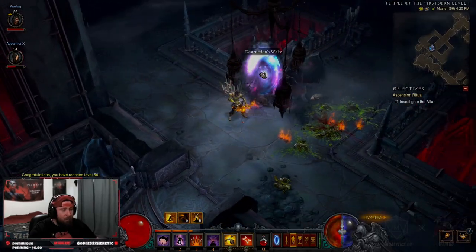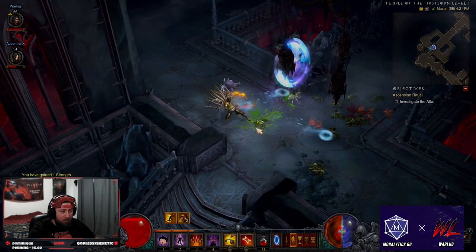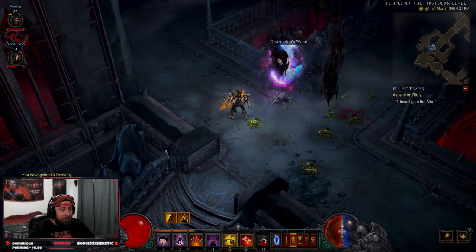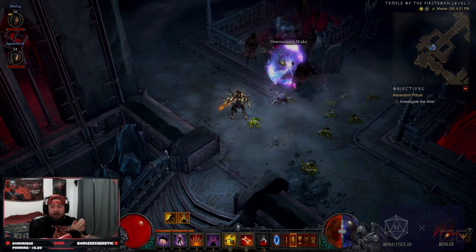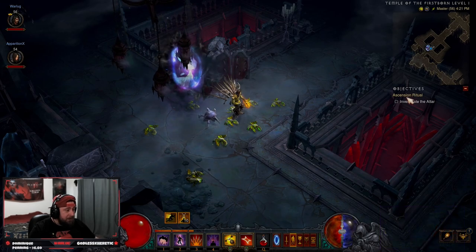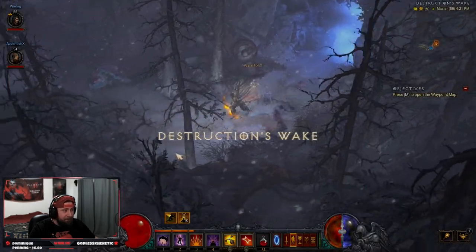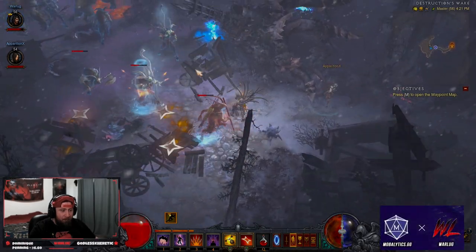We are at a Destructive Wake, which is the brand new portal for the seasonal theme in Diablo 3. They randomly appear from killing any monsters in the game. We're going to go in and check out what this portal has to offer — there's an ascension ritual to investigate at the altar. It acts like a normal portal.